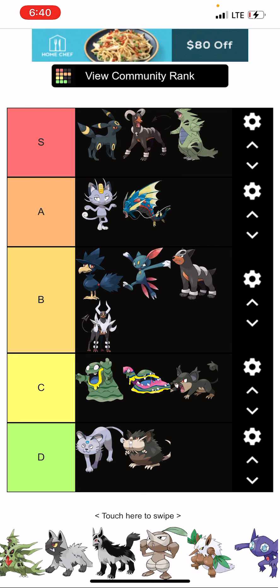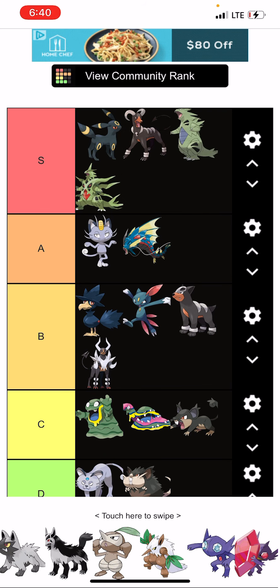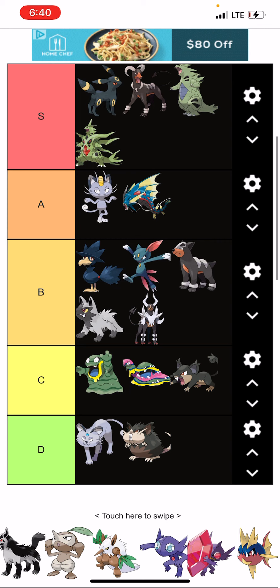Tyranitar is cool, Mega Tyranitar is cool too. Poochyena is cute, Mightyena is cool.